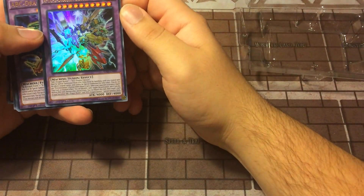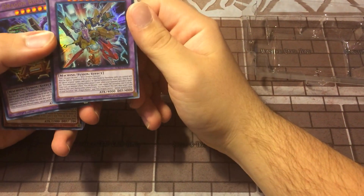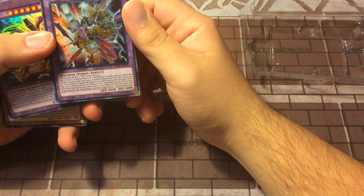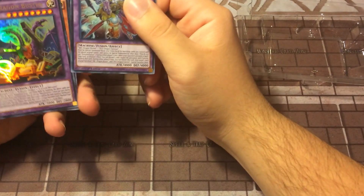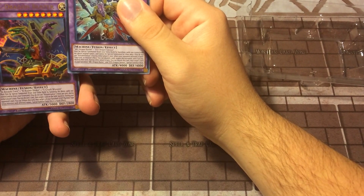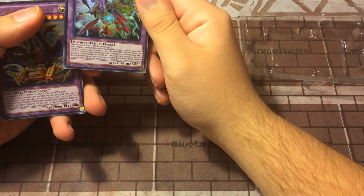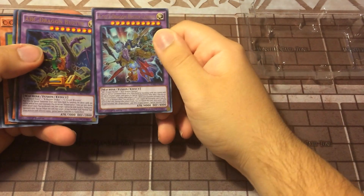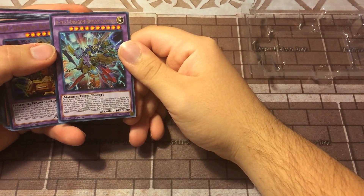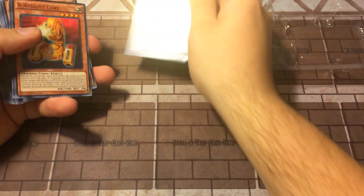A to Z Dragon Buster Cannon and ABC Dragon Buster — two of these fusion cards. You do not use Polymerization; these are fusion summon cards that work by banishing the component cards you control from your field or graveyard. I like that they've added that ABC Dragon Buster can use graveyard cards, and the A to Z Dragon Buster Cannon one straight from the field. That's pretty cool.